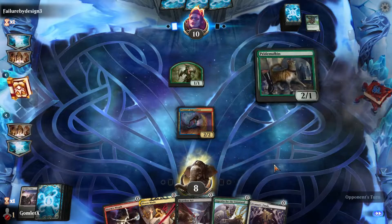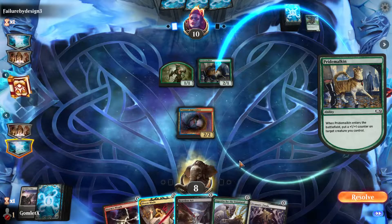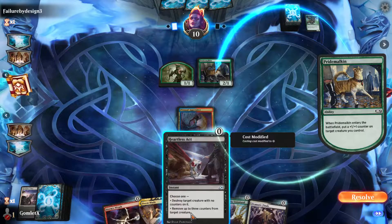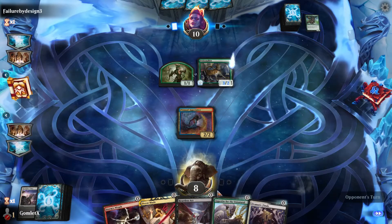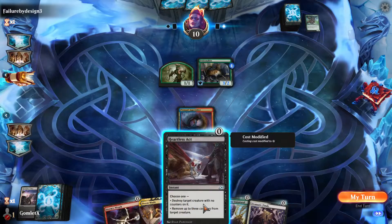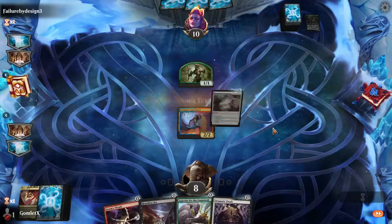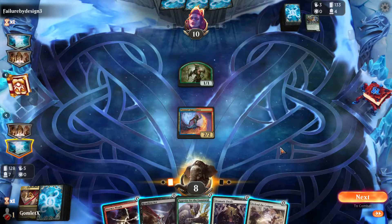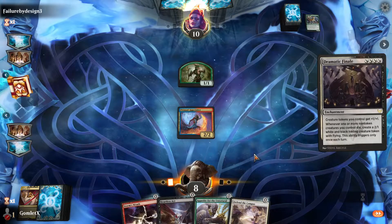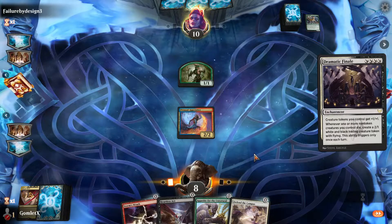Pride Malkin — puts a +1/+1 counter on something when it comes into play, probably on itself. I think Heartless Act is going to kill more things than Doomblade would, so I'm going to use Doomblade first because they might have a black creature at some point. I wouldn't really expect a ton of creatures with +1/+1 counters, so I'll just do the Doomblade here. Pride Malkin is a creature with counters — that might be an argument for there being a lot of creatures with counters in the format, but Pride Malkin's kind of the first one I've seen.